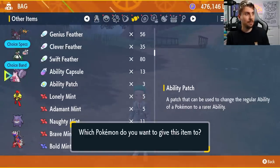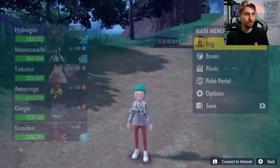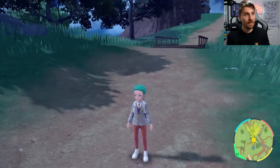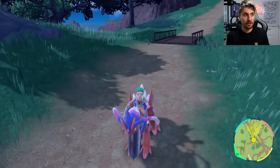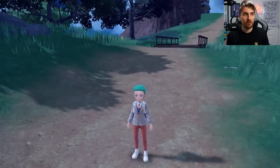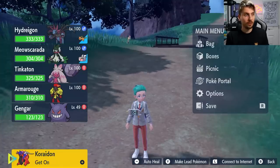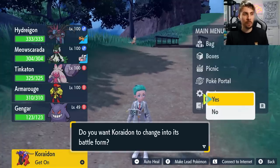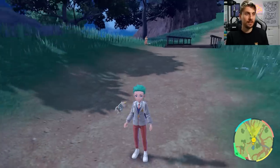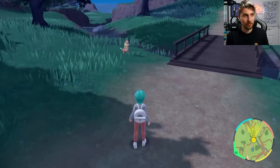I'm going to add an ability patch to Coriodon here. You can see it is holding the ability patch now. So the first thing we want to do is hit our plus button to get on the Ride Pokémon, and then hit our plus button again to get off. You can see that the Coriodon has now gone back to its ride form, and then we want to change it back into its battle form — and you can see it will still be holding the item.